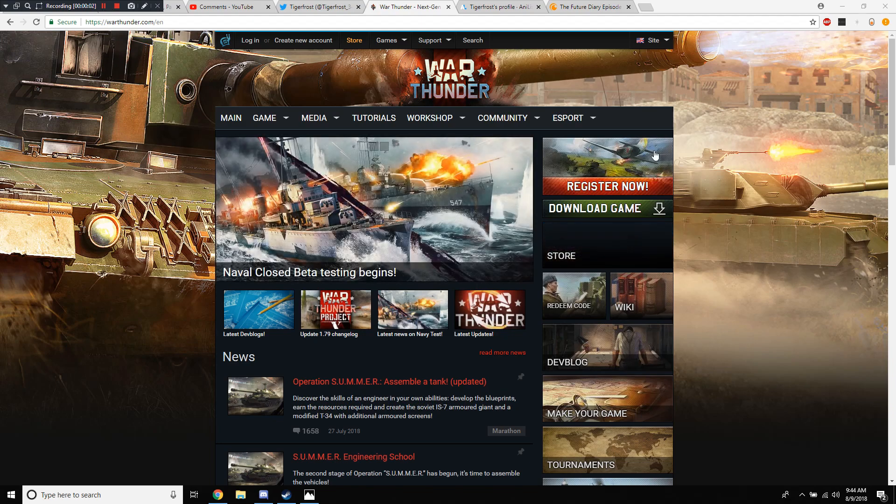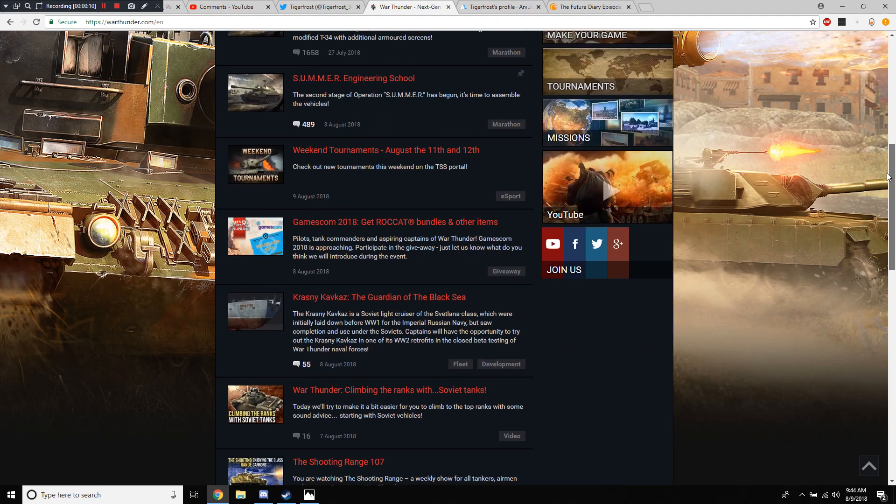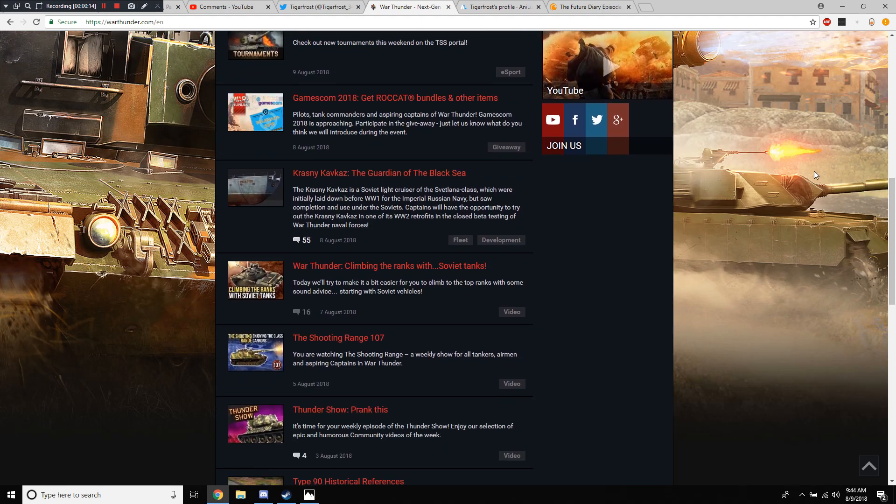Hello everybody, and welcome back to another War Thunder upcoming content video. We're going to take a look at a new closed beta ship. This is for the Soviet tech tree, which was recently added to the closed beta test. It's a closer look at their light cruiser that they have.